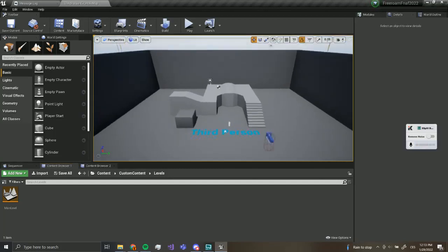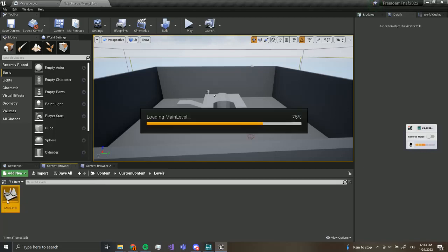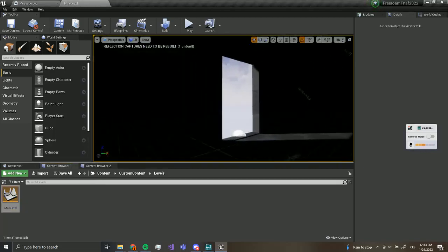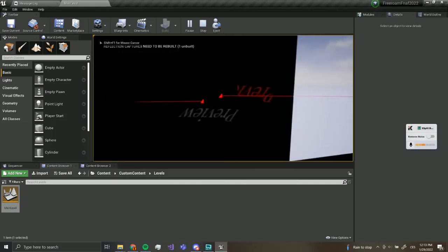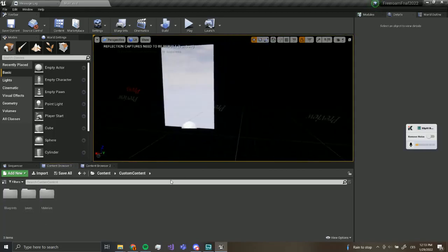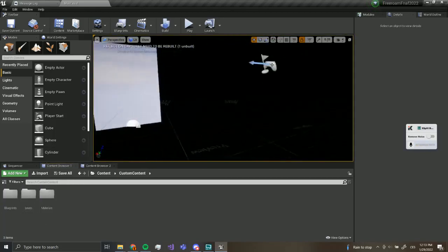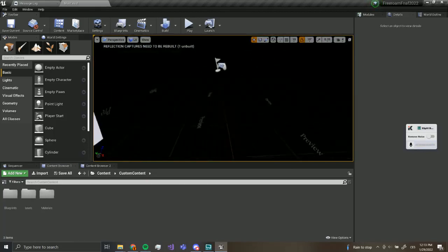Hey guys, welcome back. Today we are going to be continuing our free roam Five Nights at Freddy's tutorial. From last time I just moved and saved the level we created — the office. I saved it into a folder called 'levels', so I recommend you do that too. Today I want to add hallways and add lights.